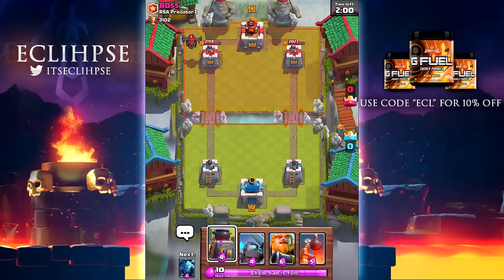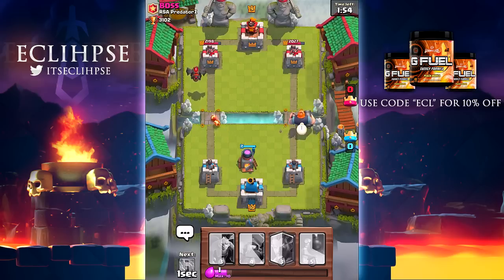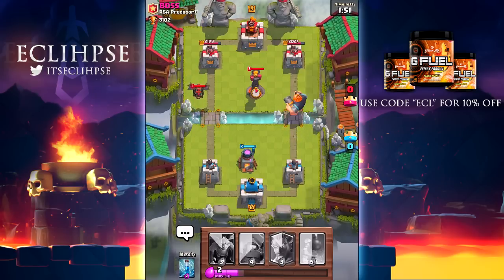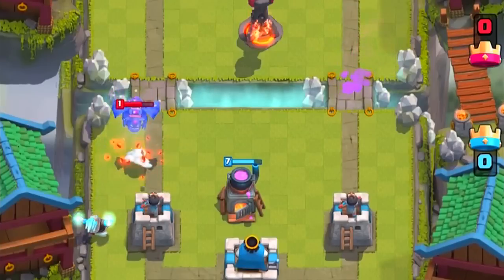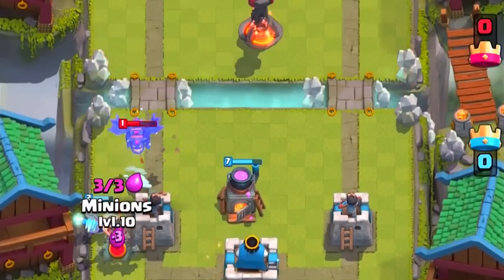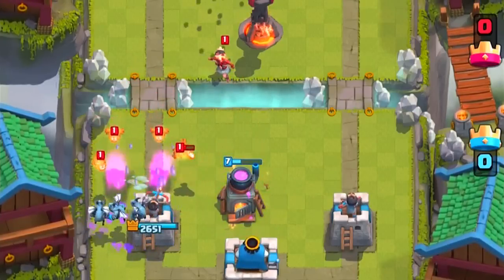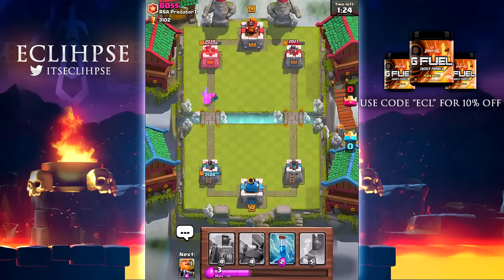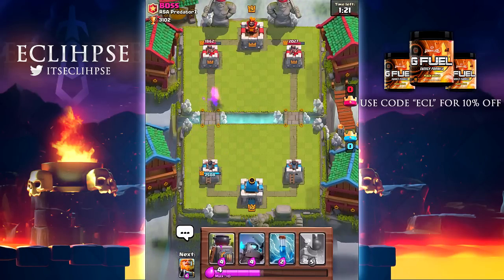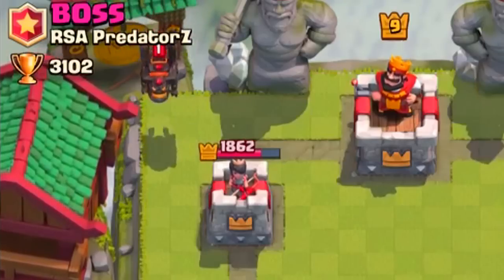This is the one thing my deck is not supposed to go against. Royal giant on that other lane right now - I cannot be dealing with this. This dude has the one thing I did not want to see, and that is the lava hound. Let's get some minions down on that. I am actually upset right now - thank god he didn't do too good, but I have like zero air defense in this deck so I was just really scared. Luckily we managed to make it work, so I'm not going to complain.